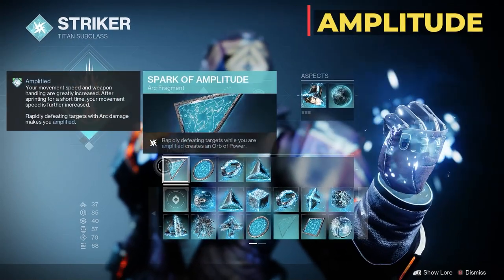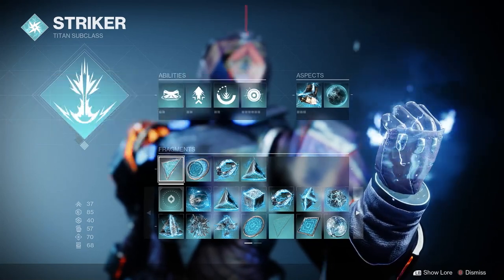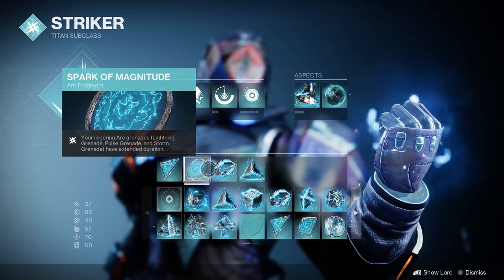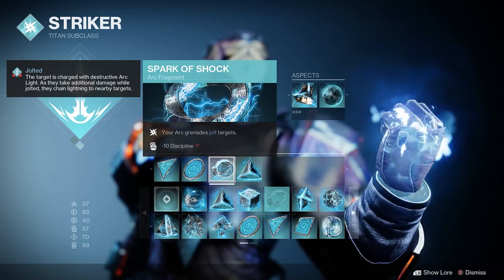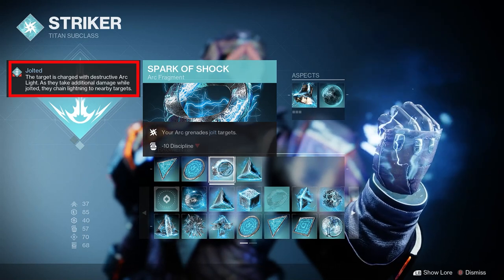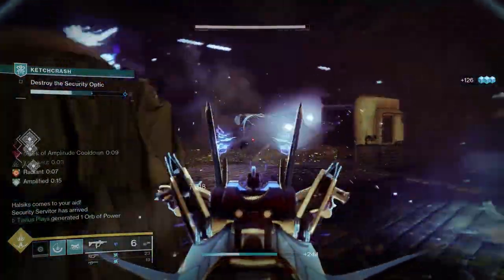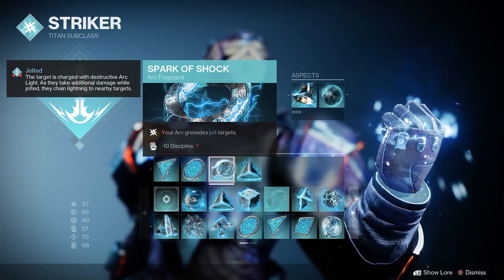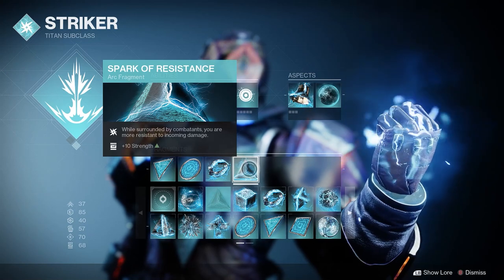For the fragments, we have the Spark of Amplitude — rapidly defeating targets while Amplified creates an orb of power. Then the Spark of Magnitude — lingering arc grenades have extended duration, benefiting lightning, pulse and storm grenades. Then Spark of Shock, where your arc grenades jolt targets. Jolt is a new debuff, similar to Scorch with Solar or Volatile with Void — the target becomes charged with arc energy, and as they take additional damage while jolted they chain lightning to nearby targets. So our pulse grenades will jolt and chain lightning while also creating ionic traces. And for our last fragment, Spark of Resistance — while surrounded, you are more resistant to incoming damage. Fantastic, since we're going in throwing punches.